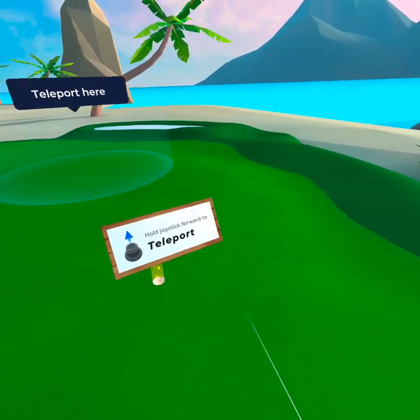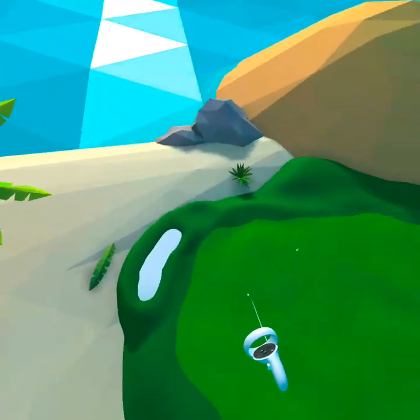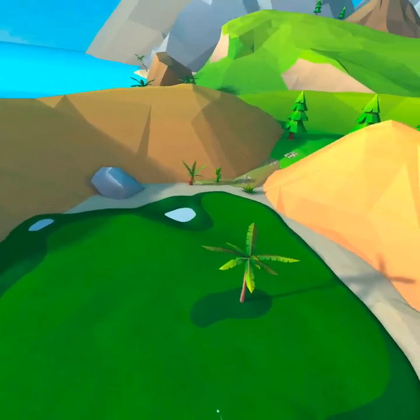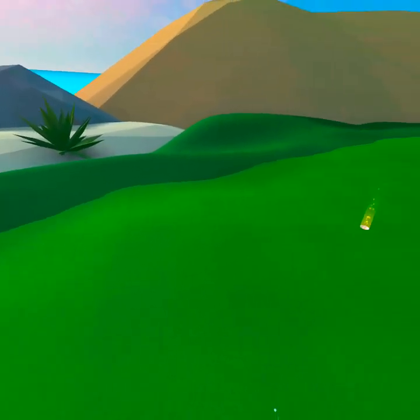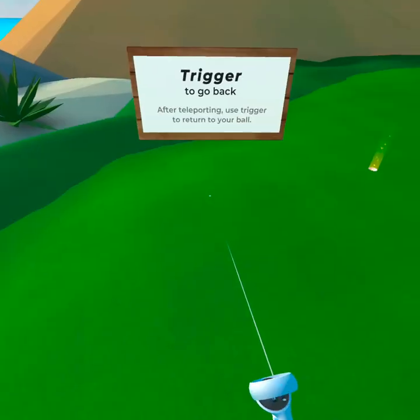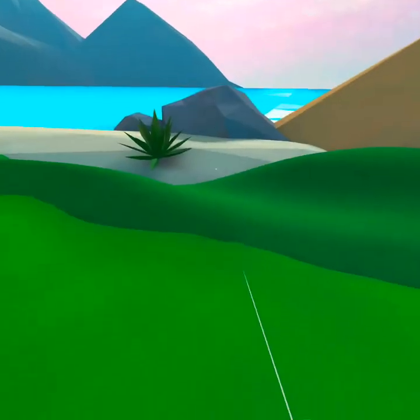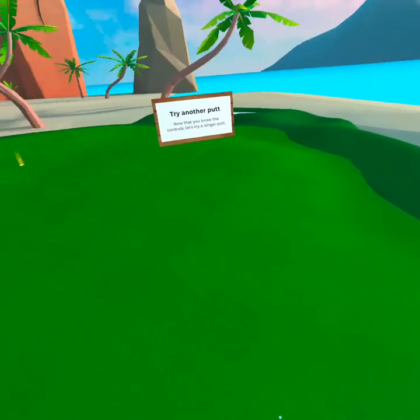Now that you've learned how to hit a putt, let's teach you how to move around. To teleport, push — perfect. Next we'll show you how to view the course in giant mode. Pull back on the joystick and release to turn into a giant. To return from giant mode, pull back on the joystick again or hit the trigger at any point after teleport. Now that we've learned to move around, let's finish the tutorial with one more putt. Click continue when you're ready.